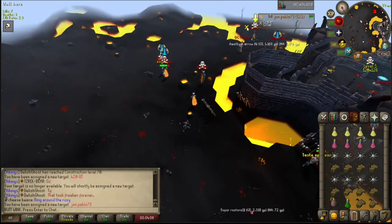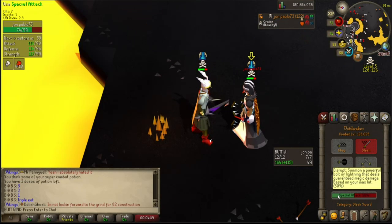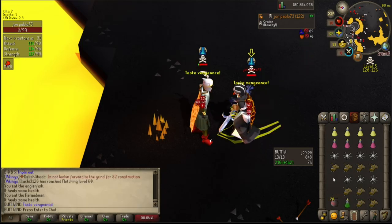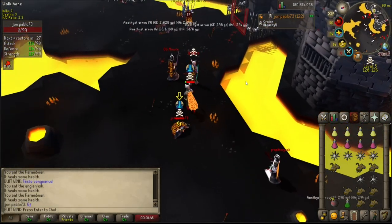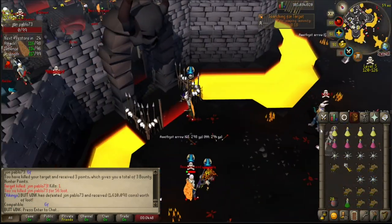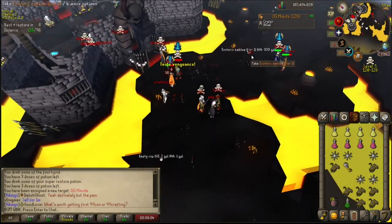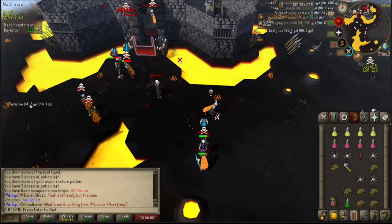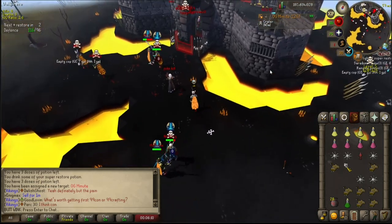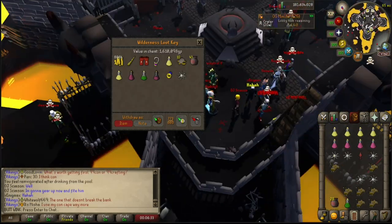All right, we've got a target — Mr. John Pablo. Oh we've got a kill — managed to make him kill himself. Oh, did we get the emblem? We left the emblem on the floor, but there it is — my tier 1. We've got a target already so we'll do a quick little restock and come back out. 1.6 million, not bad.